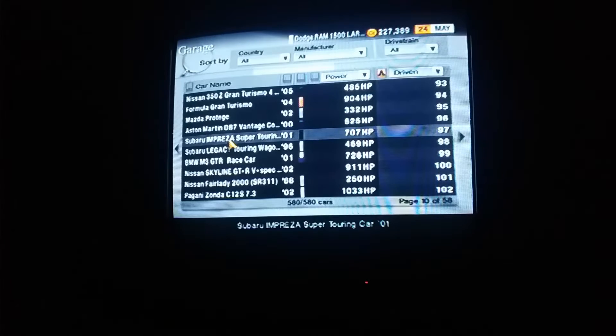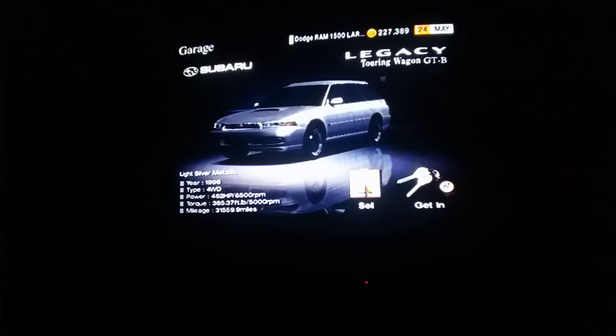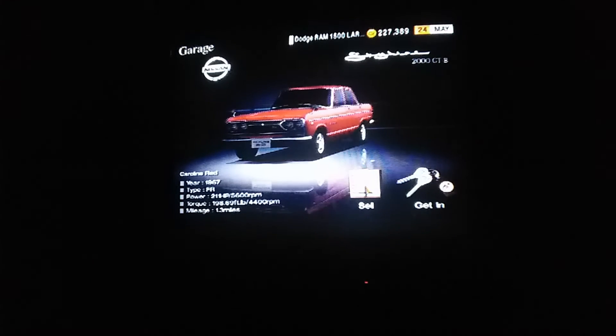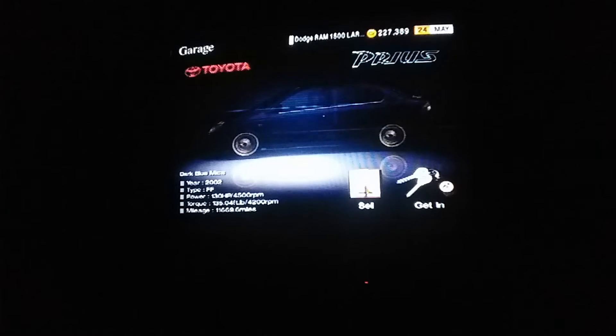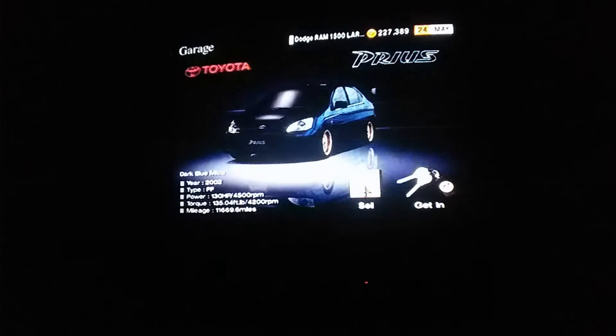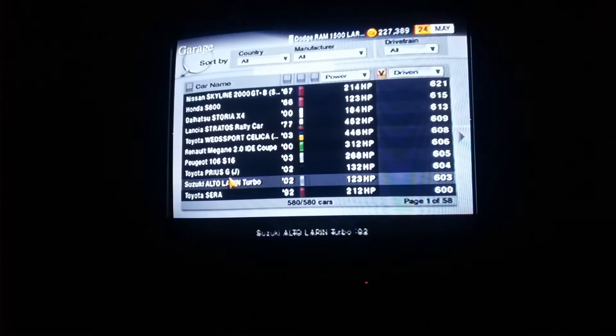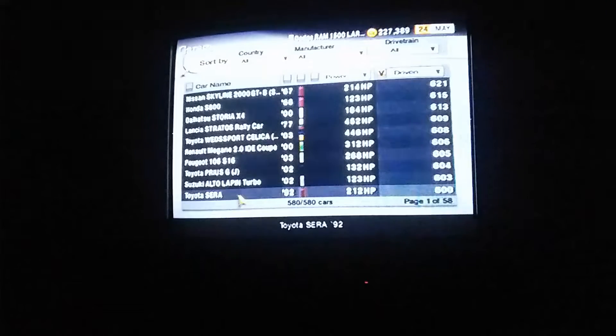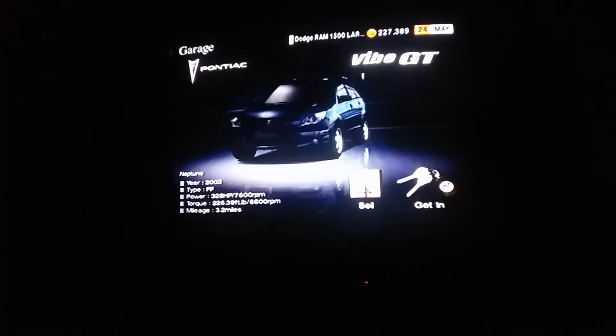Oh, the Esprit Turbo 87 — nice. GT2 still has the best selection of cars. Oh yeah, the classic Skyline — it's got those Honda rims on it, I thought they looked pretty good. What's that? Oh, I know that one, it's the weird-looking one with the door. 5GT — cool to look back and see the wheels, with the wing on it.